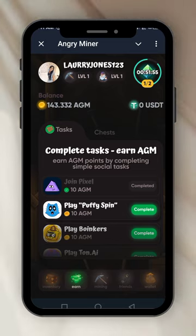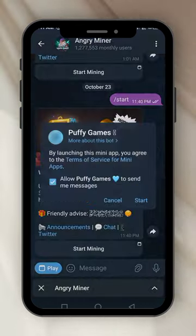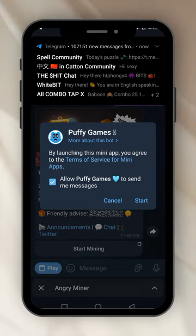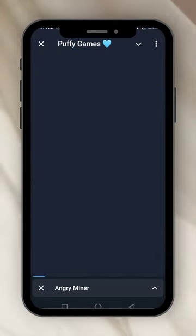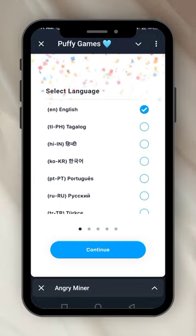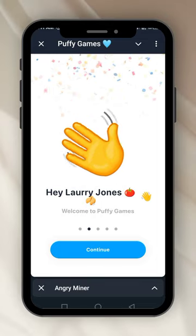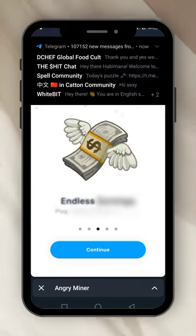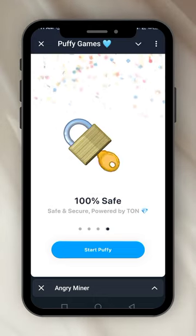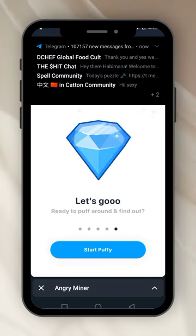I've done the first task — join Pixel — and I got 10 coins. The second task is play Puffy Spain. It's very easy, just click on complete. The Puffy game app bot comes out, you click start, select English, continue, select your region, continue. Just click endless earning, 100% safe. Start Puffy — that's what they say we should do.